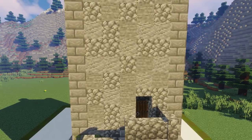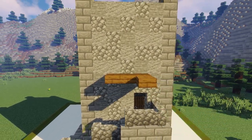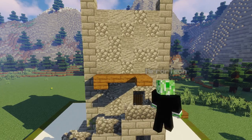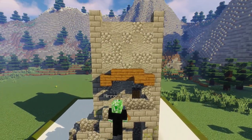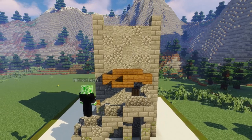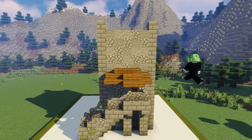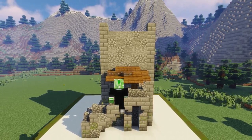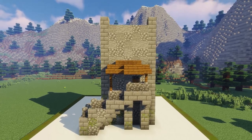Heading to the front of our building again, we're going to build an overhang just using some spruce wood slabs. We'll build slabs on the top having it slowly make its way down until the bottom of our overhang, making it look sort of random and weathered. After this, we can take some spruce wood fences and just prop up these sections so they look like they're being supported.